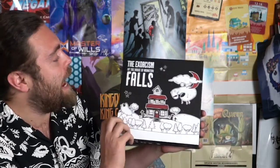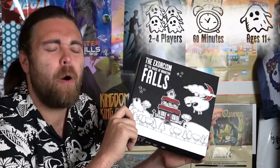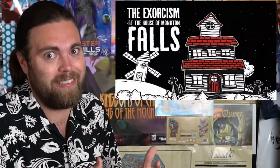Welcome back to the Unfiltered Gamer Kickstarter board game review. Today's game is called The Exorcism at the House of Moncton Falls. This game is for two to four players, takes about half an hour to an hour to play, and is for ages 12 and up. In the game you'll be playing as a team of paranormal investigators searching the residence of the House of Moncton Falls.